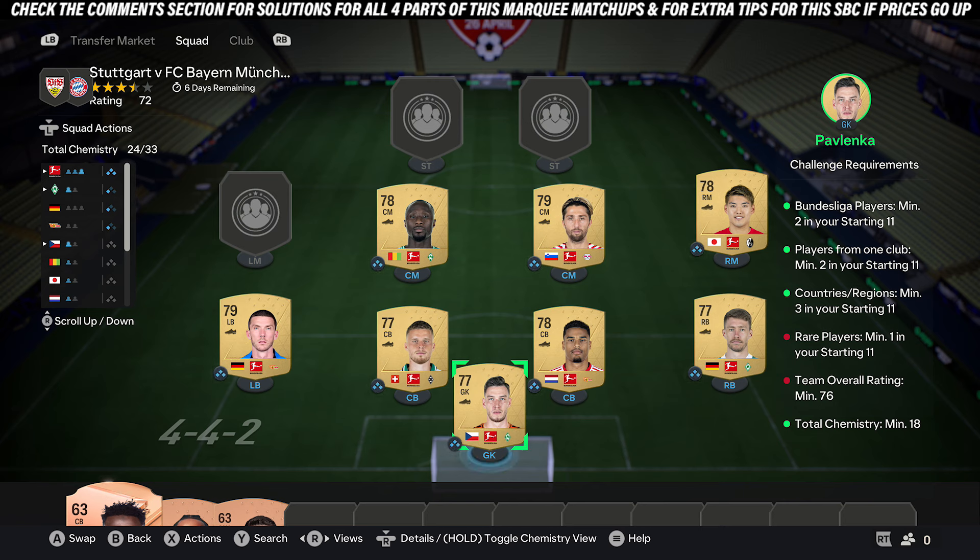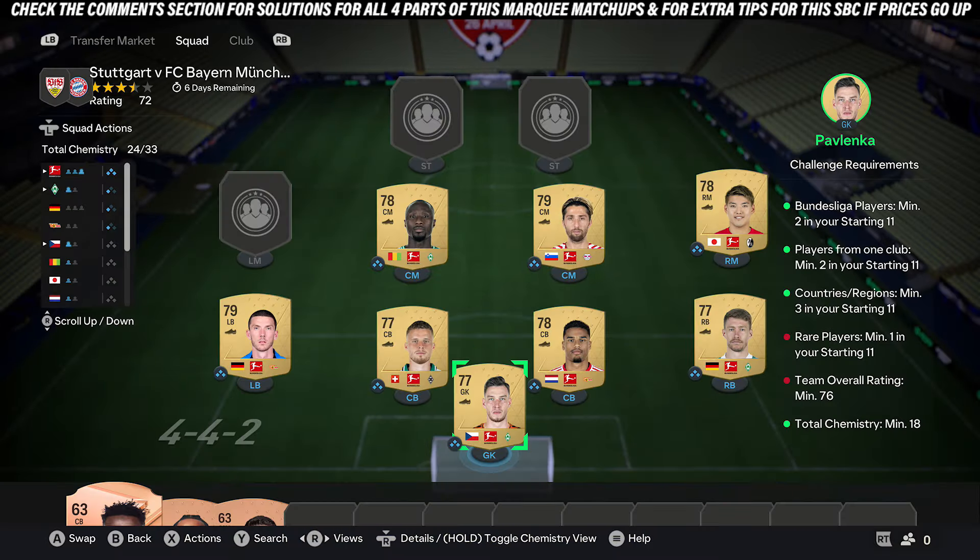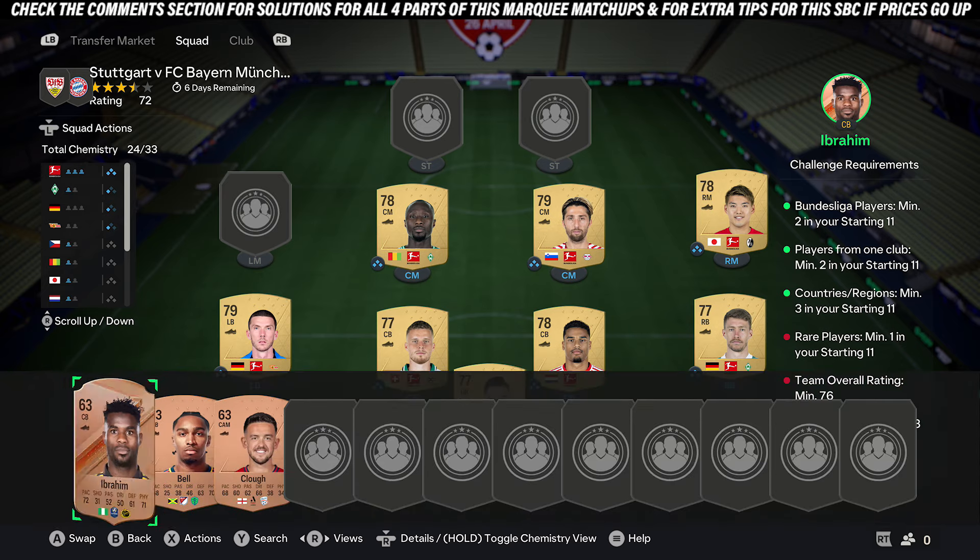Start by picking up eight gold players all from the Bundesliga — these cards don't need to be exact copies. Make sure you pick up two players from one club; you can pick up eight of them. These cards go for around 400 coins. Just eight gold players from the Bundesliga will handle the top three requirements and get you the chemistry.